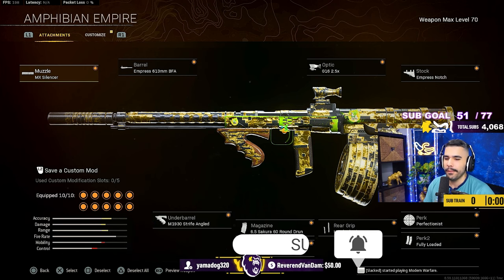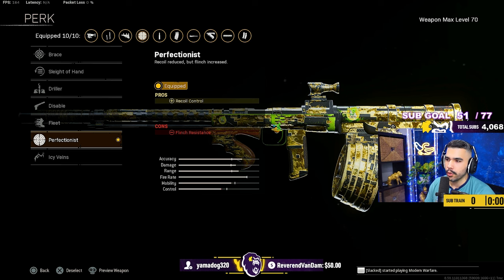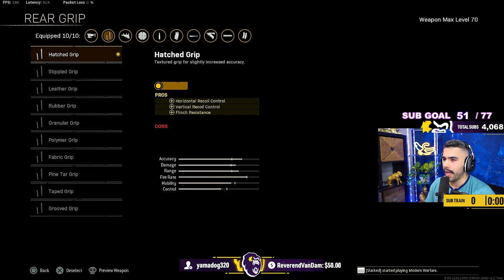Right here, we got the one and only Nikita main AR build. I am liking the Perfectionist for the recoil control. You do lose a little flinch resistance, but with Hatch grip it gives you vertical and horizontal recoil control, and extra flinch resistance now, so it's a W.